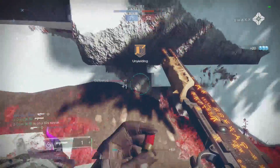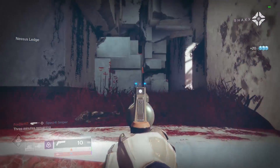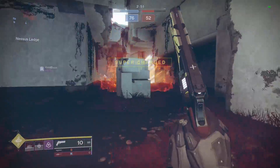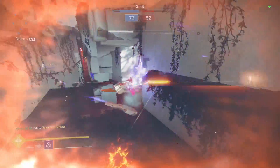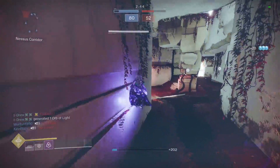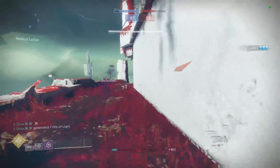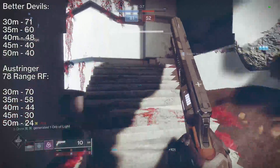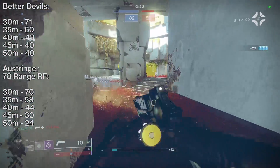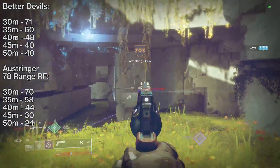Interestingly, Better Devils with explosive rounds hits for 71 damage in optimal range, just one point higher than a traditional 140. More importantly though, explosive rounds always maintain 24 damage on any shot no matter how far away you are from the target. At 30 meters Better Devils deals 71 damage, at 35 it's 60, at 40 it's 48, at 45 it's 40, and even at 50 meters it maintains 40 damage from there on out.